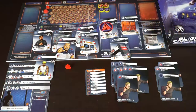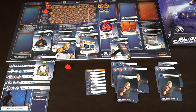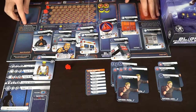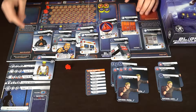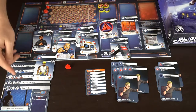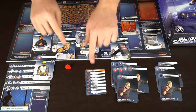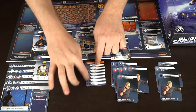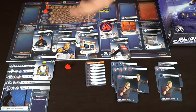Here we have all the components for Blight Chronicles: Agent Decker. It comes with a ton of different cards and card decks, along with a bunch of tokens, your player board, and stages. This is a prototype so it only shows stages one to three, but in the actual game it goes all the way up to seven stages with tons of different options.